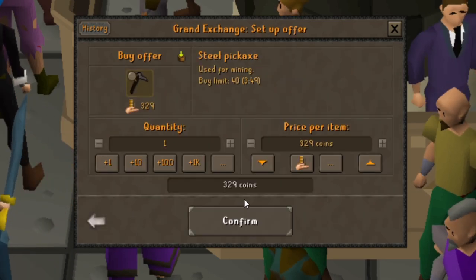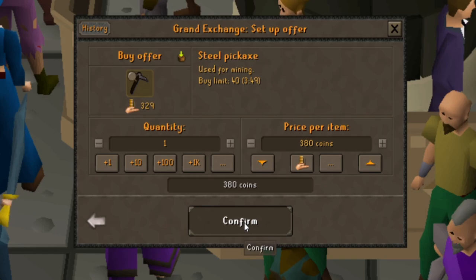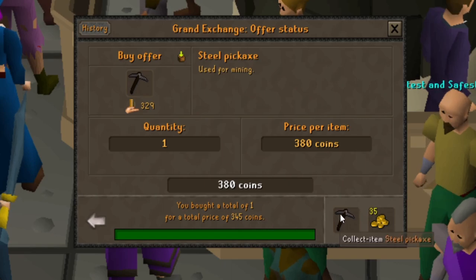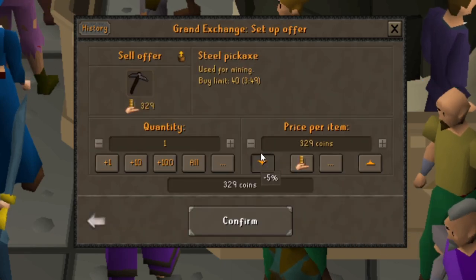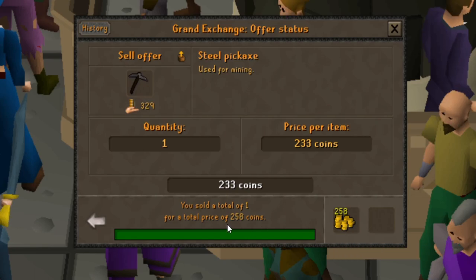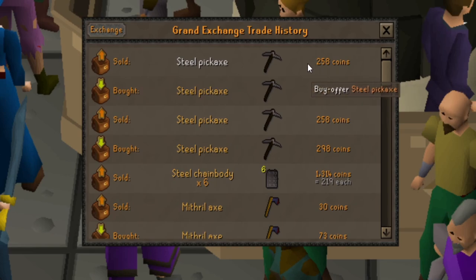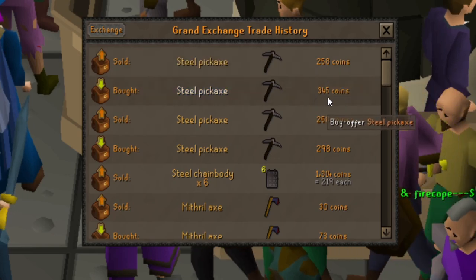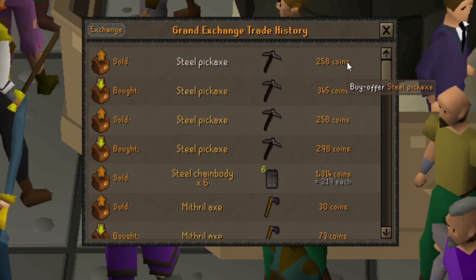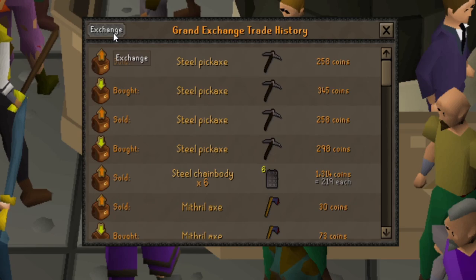Now I'm going to show you how to flip items and select which items to flip. We look up the steel pickaxe and buy it at a higher price to check the maximum — this is called price checking. It bought for 345 gold. Now we take that item and sell it for the lowest price. It sold for 258, and we can see in the history tab it bought for 245. That's about a 90gp gap, so we put an offer in for one GP over what it sold for — 259 coins.